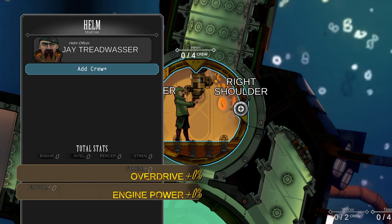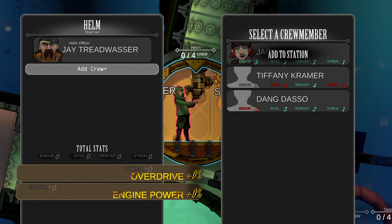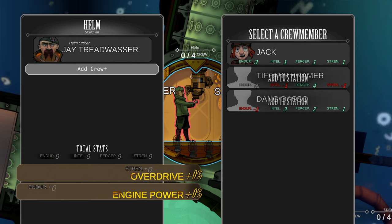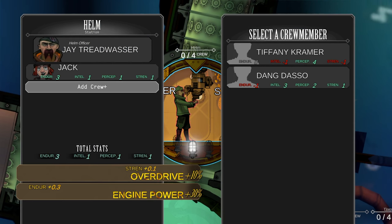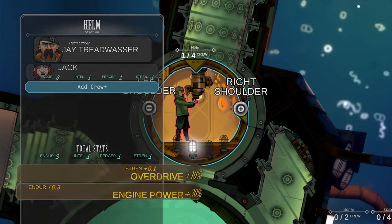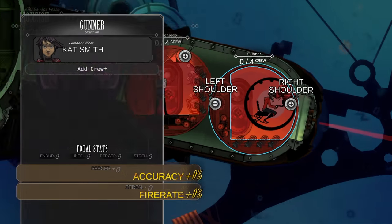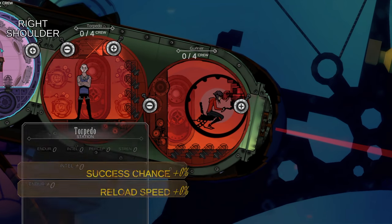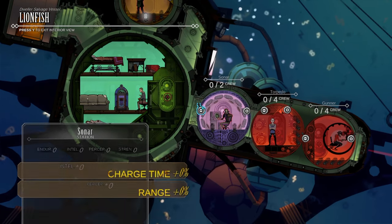If we check out the helm station, you can see the stats for this station. I want to make sure I'm adding crew with the right stats. What I'm looking for is speed, and that is controlled by the endurance of the sailor. By adding this guy, I can get quite a bit more engine power, thus making my ship faster. That's the paradigm that all of these stations work by — your guns, torpedoes, sonar — it all works by finding the crew member with the right stats and putting them there.